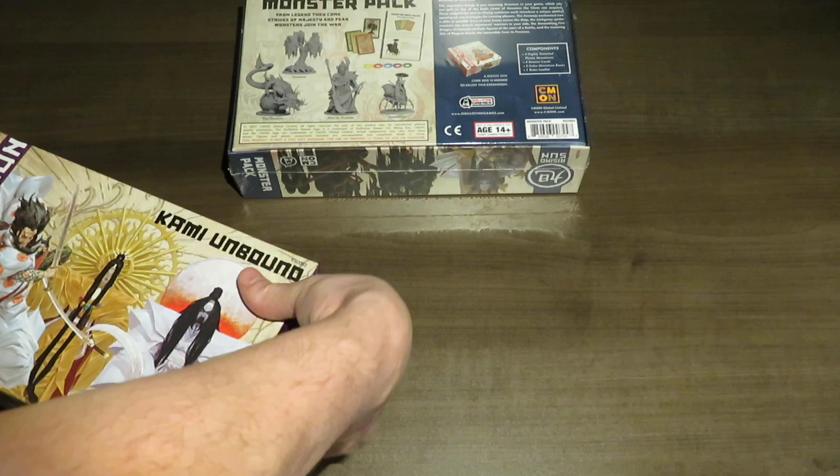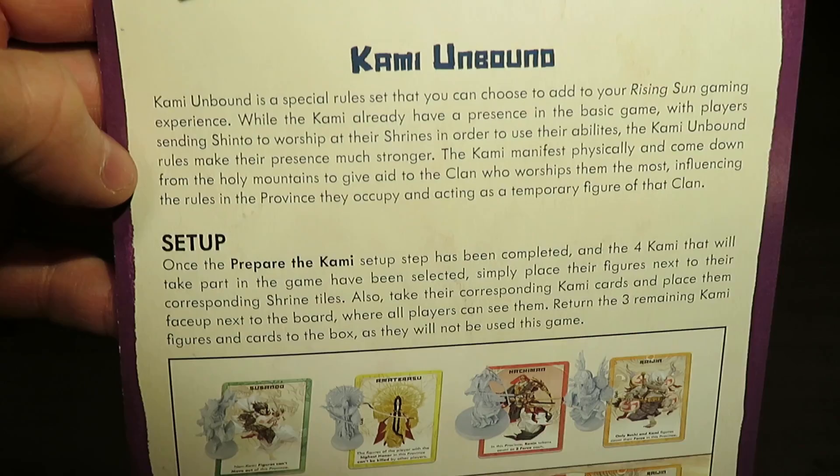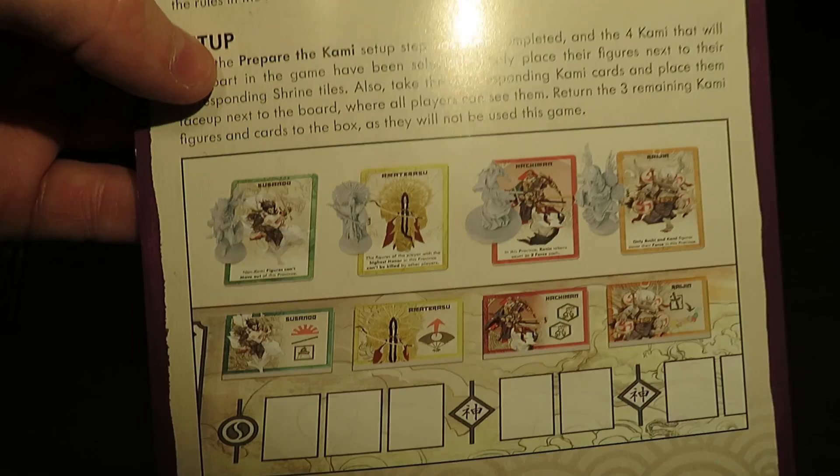Just bear with me as I try to unleash this box. The very first thing is a pamphlet. So there we go — season card set. It talks about the expansion itself, talks about the setup. This is where it talks about the areas in the basic game where you're worshiping the gods. And now those gods are actually represented on the board, if I'm not mistaken — that's how that plays. Pretty cool. Then there's actually a breakdown of each of the different gods and how they actually play and how you control them.